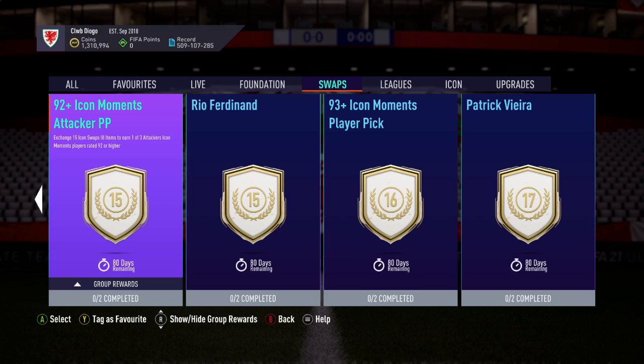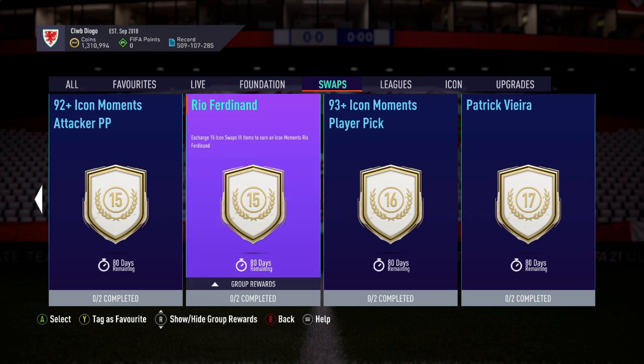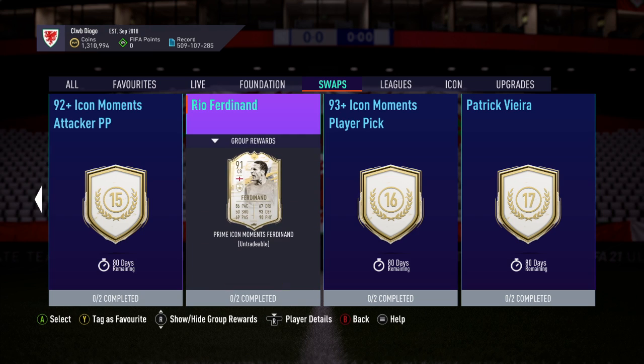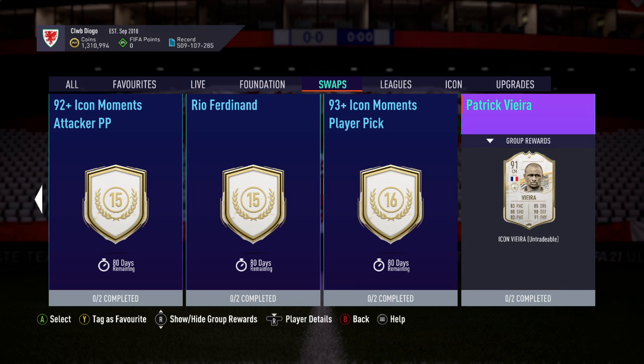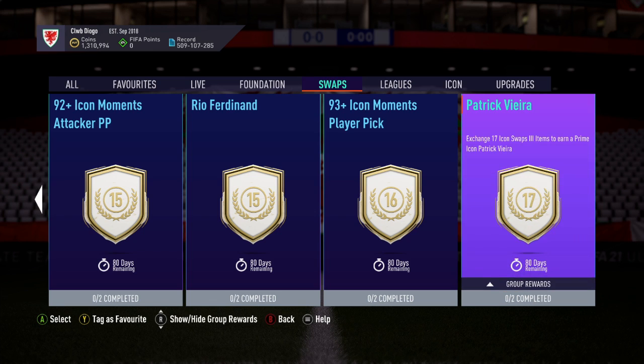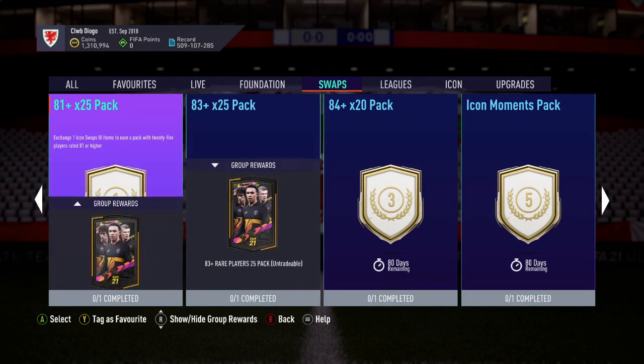An attacker moments player pick for 15 tokens. Rio Ferdinand's moments card — I tell you what, this is a bit spicy, this icon swaps. This is the best icon swaps we've had this FIFA 100% — there's so much choice. I'm actually thinking to myself which one I'd want to do, because they're all quite desirable. The last icon swaps was the worst I think I've ever seen — I didn't really care about any of it. In fact, I didn't do the second half because the rewards weren't great. Rio Ferdinand — banging card. 93-plus icon moments player pick in general is very good. Patrick Vieira — I already own him. And that's the top end for 17 tokens. It's a bit of a cop-out that they've made it the prime rather than moments at the top end. That is my only complaint — that is banging.